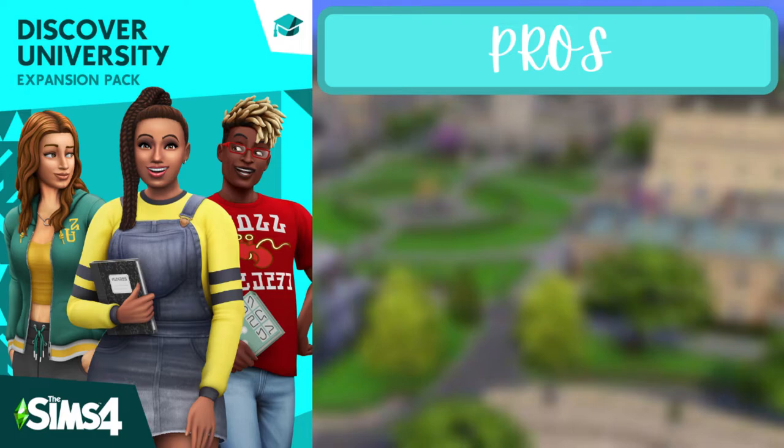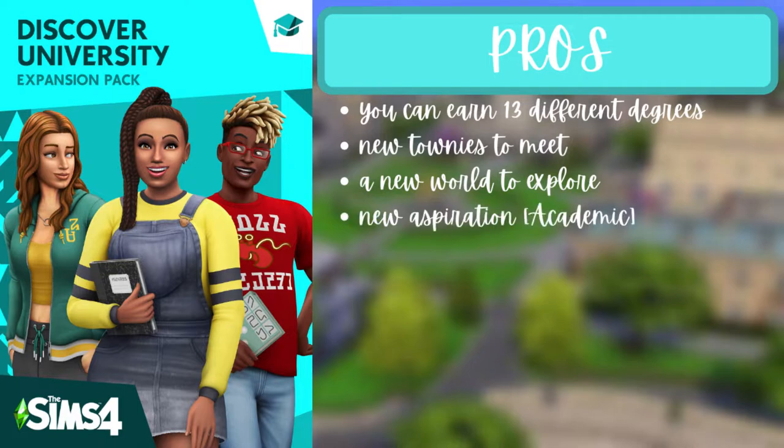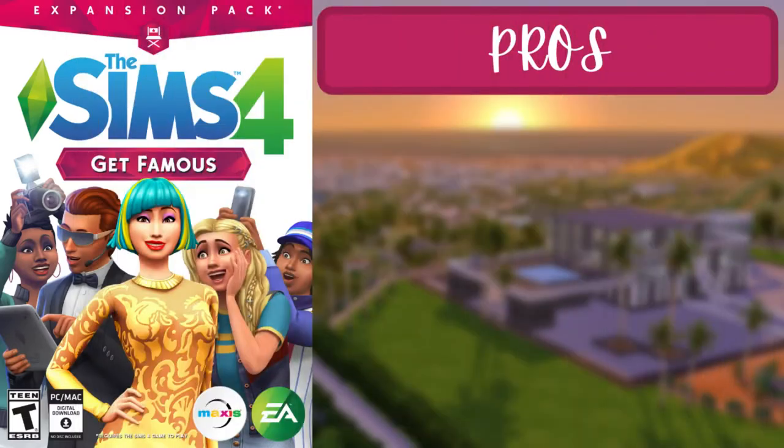For the fourth pack of the first tier, Discover University, the pros are that you can earn 13 different degrees, there are new townies to meet, and there's a new world called Brichester to explore. There's an academic aspiration, two new skills — robotics and research and debate — and six new careers: education, engineer, esports competitor, law, and soccer team player. You can also join clubs.